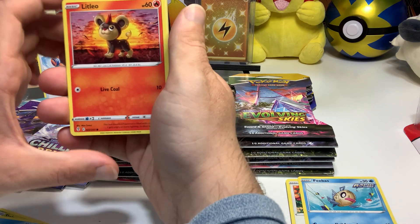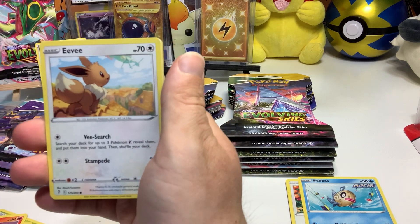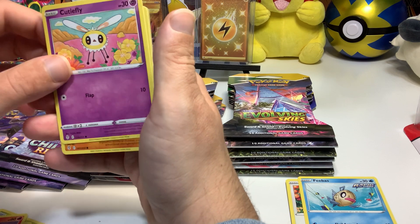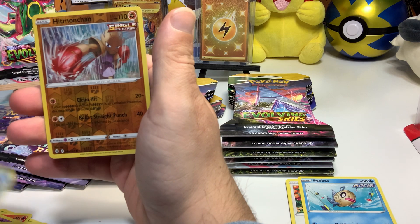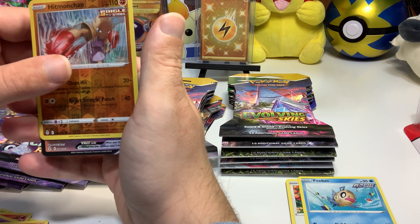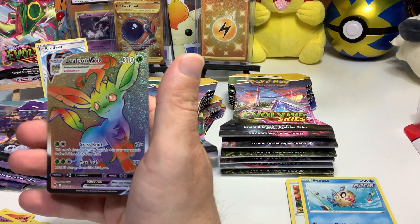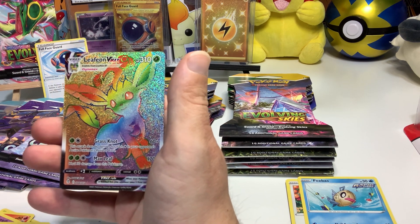Lit Leo. Eevee with the Rayquaza — I love this card. Eevee with the Rayquaza flying up. I actually want to get one of these graded. Cutiefly, Hitmonchan, Lotad, a reverse holo Hitmonchan — I love the artwork on this card. We got a VMAX. Rainbow Rare Leafeon VMAX! Oh my gosh. This is crazy. We are getting the craziest pulls out of these individual booster packs!